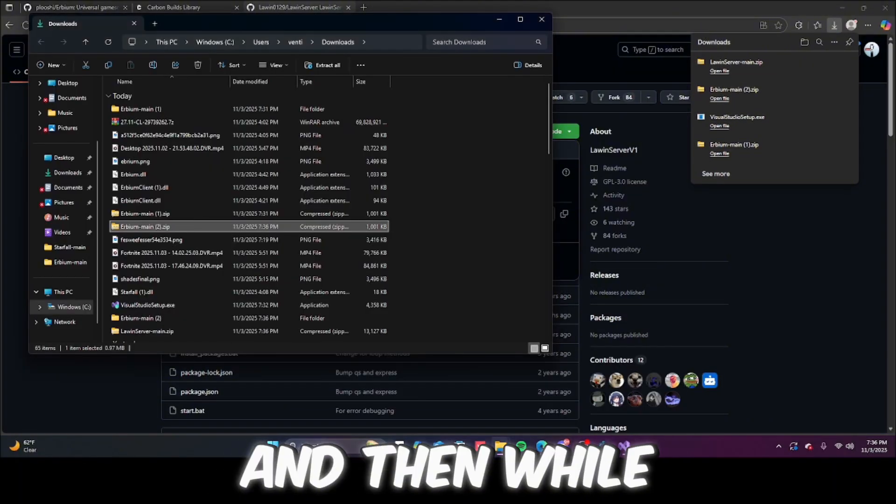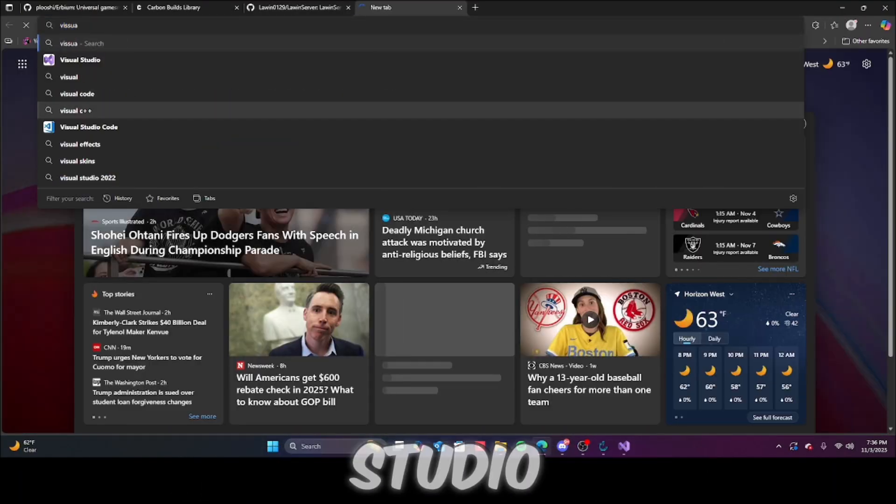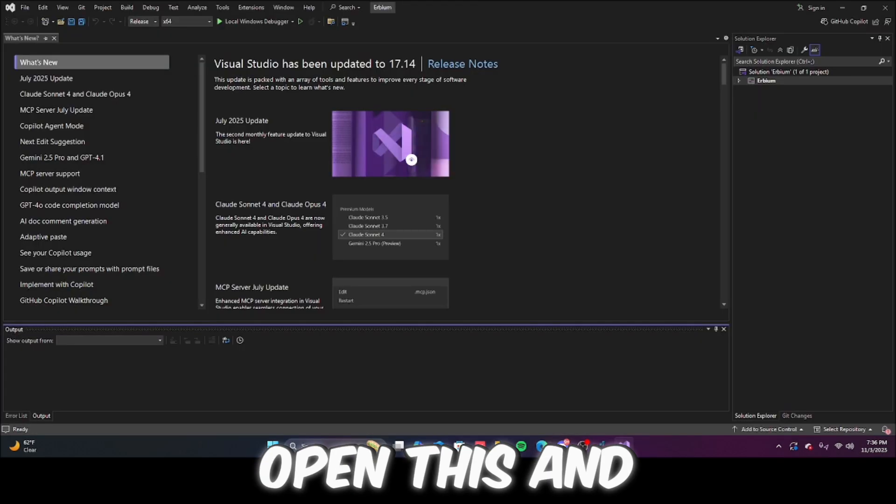It will download, and while we wait for that, Urbium will now be open. Make sure you also have Visual Studio so you can open this — it'll tell you what you need to download.